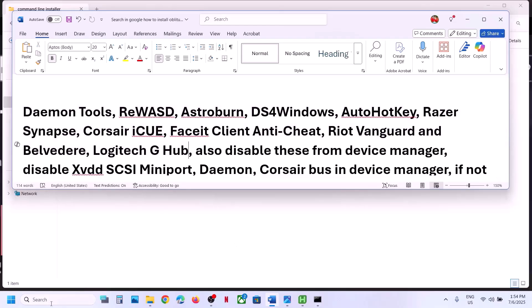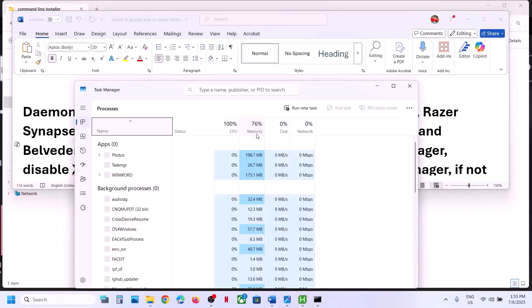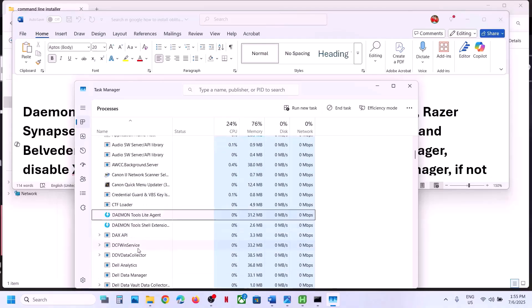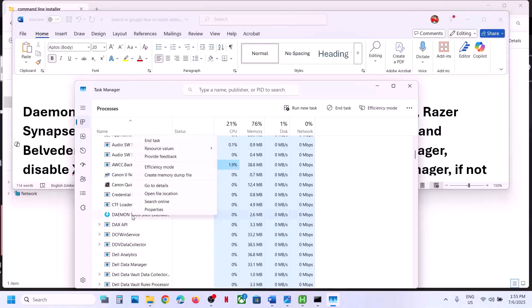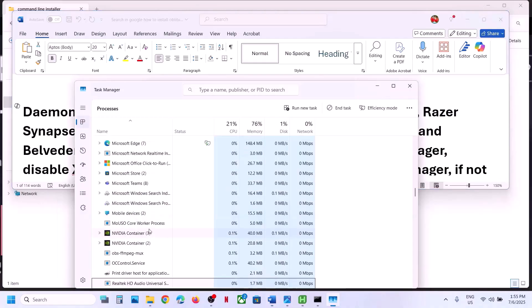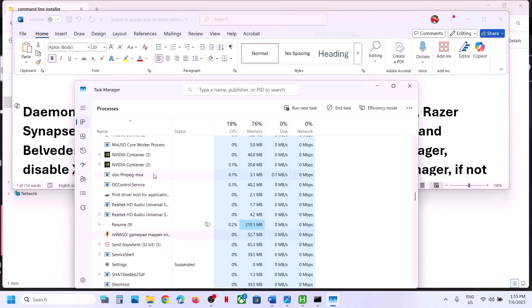You can make a right click on the start menu and then go to Task Manager. For example, I don't have all the applications, but I'll give you some examples. If you have Daemon Tools, make a right click and then click on End Task. If you have REWASD running, make a right click and then click on End Task.